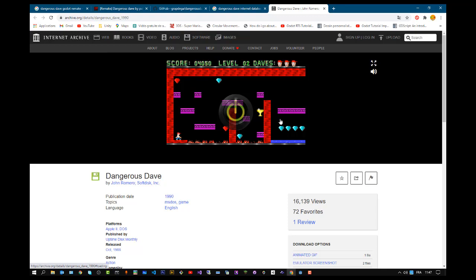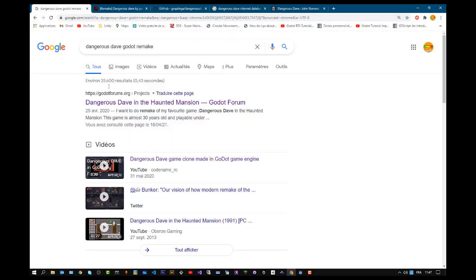Dangerous Dave was a DOS game made by John Romero. If you know the game, it was one of my best times in gaming — I played a lot of hours on it, it was really fun for me. So I started working on Godot about 6 months ago and my idea was to try to get my hands on developing a clone of Dangerous Dave.